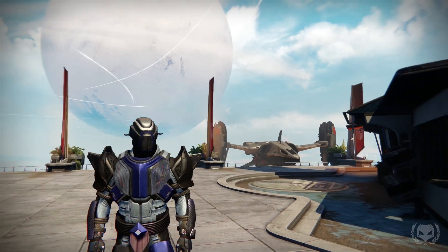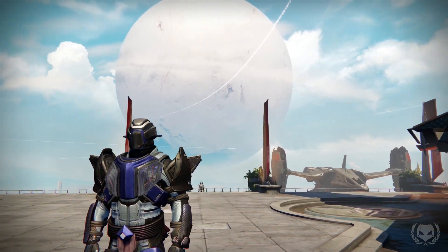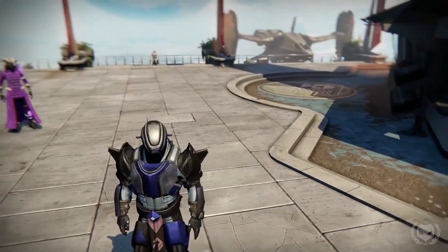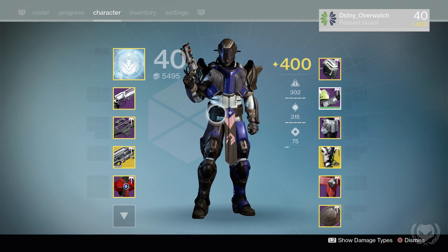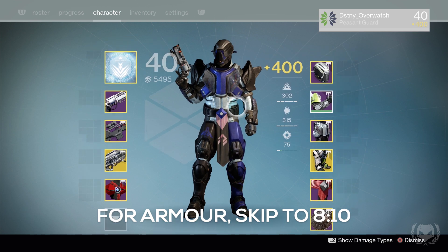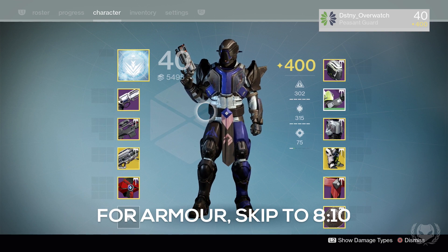Hey, how's it going everyone and welcome back. I get a lot of questions on my videos asking what gear is that, what armor are you wearing, how do I get that, what weapons are you using, what perks do you have on your weapons. So I thought I'd make a video going over my 400 light level titan and give you an overview of all my gear. I'm still chasing some pieces of armor and trying to get the right stat rolls, but this is basically just a progress update of my character so far.